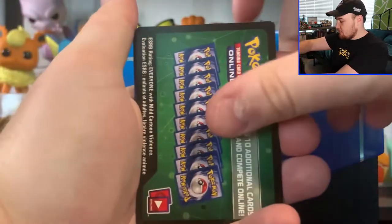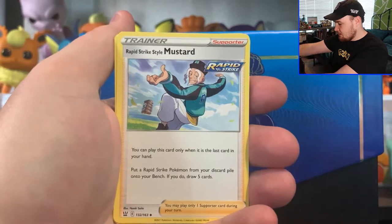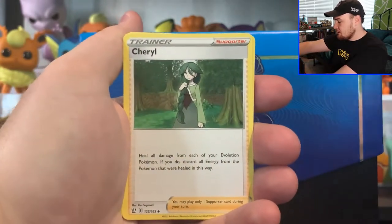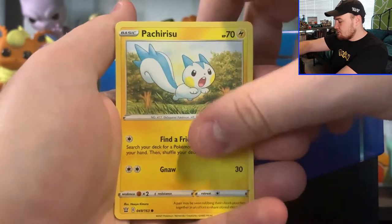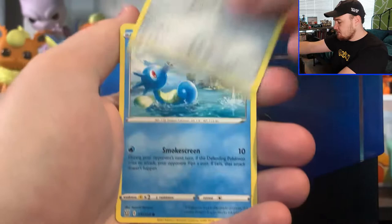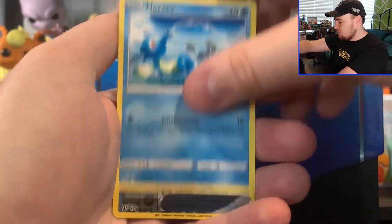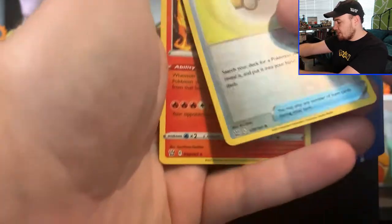Pack number two, got a Green Co card, Water Energy, Cacturn, Rapid Strike Mustard, Cheryl, Cherubi, Patsurisu, Trameko, Hanedge, Horsea, got a Reverse Hollow Level Ball, and then a Scent of Scorch Rare.